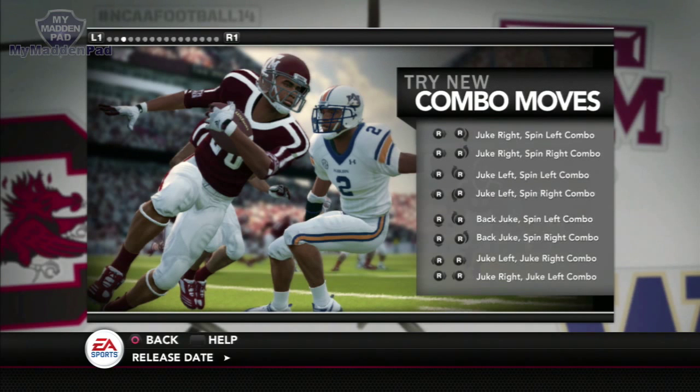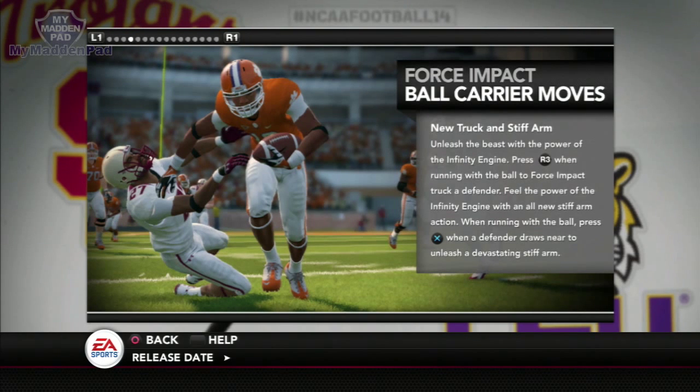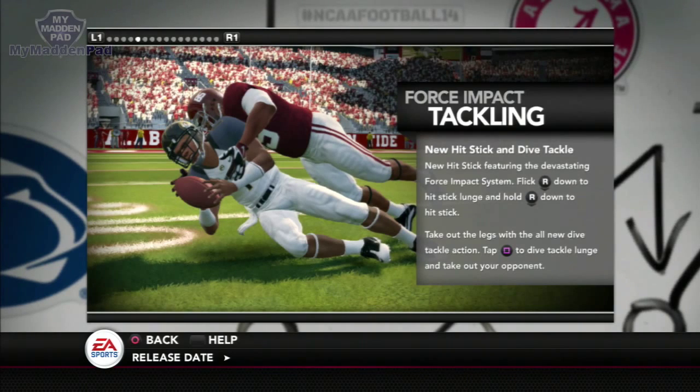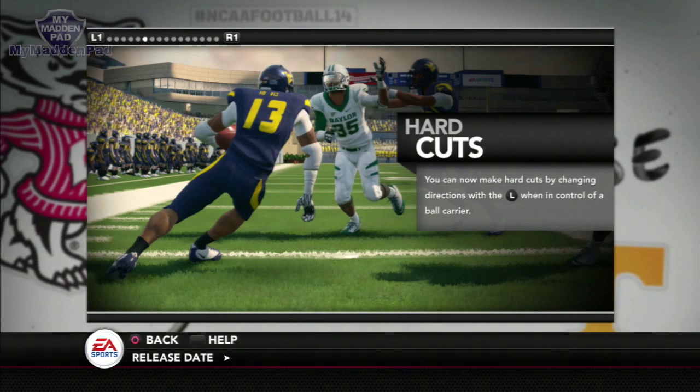The new combo moves are better this year because of the new foot planting and the fact that the Infinity Engine is now in NCAA Football 14. The stiff arm is going to be probably one of the best ball carrier moves in both NCAA Football and Madden NFL 25. The truck moves for big ball carriers are also pretty good. Force impact tackling gives you more tackling animations than ever before, and the new hit stick makes those hits even deadlier and fun to do.